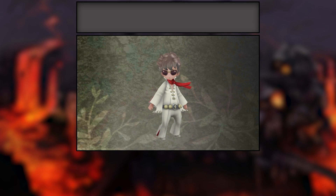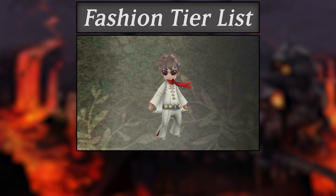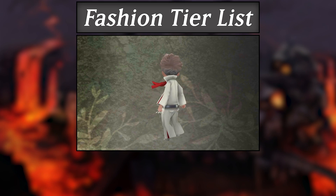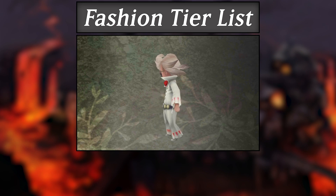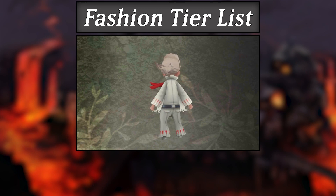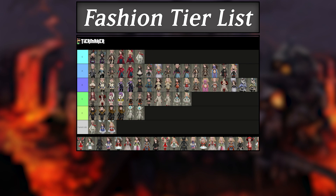Now we've come to a very exciting fashion tier list segment. Let's talk about the boys — this is a good look for both of them. The white suit is quite stylish and very reminiscent of a certain popular singer. The arm flaps add to the flare of the outfit quite well, and the sunglasses — easily one of my favorite outfits in the entire Bravely franchise. S-tier for both of the guys, which also marks Tiz's first S as well. Congratulations to you, Tiz.